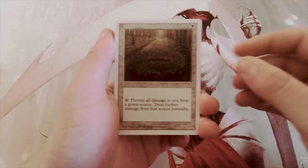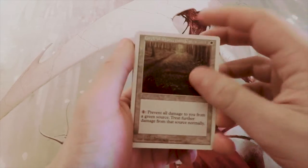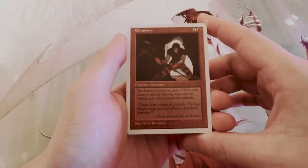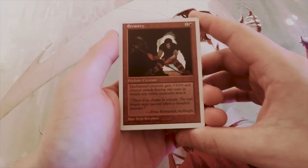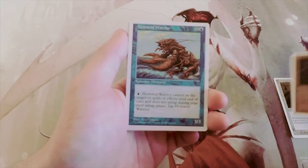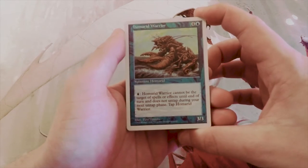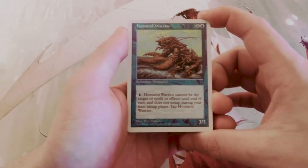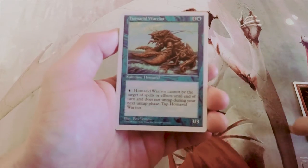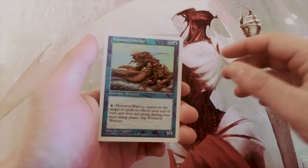There are definitely certain cards we are going to skip over — Circle of Protection being one of them, we are definitely not going to first pick that. Air Entry is one red: enchanted creature gets plus three plus zero and cannot attack during any turn in which other creatures attack — definitely don't like that. Hammerhead Warrior is a three-three for five; you can pay one blue and it cannot be the target of spells or effects until end of turn, and does not untap during your next untap step, then you immediately tap it. This is pseudo-protection on itself, so it's definitely in the running.